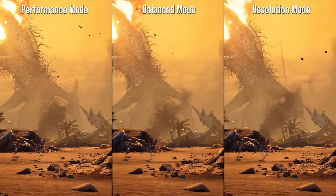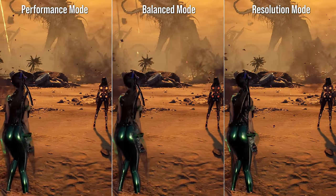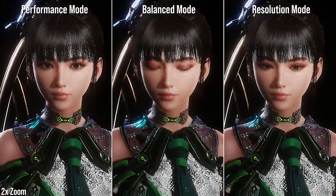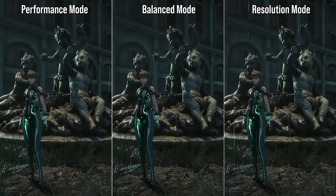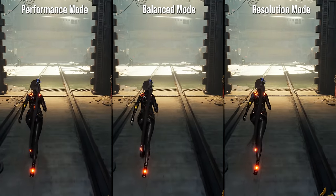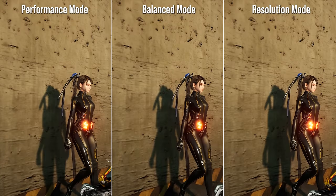To put this into perspective, let's jump to comparisons between all three modes. The performance mode runs at a native 1440p with a conventional upscale — no reconstruction method — giving you 60fps, and pixel counts show it's typically at a true 1440p most of the time. The resolution mode runs at 4K native at 30 frames per second, with 4K being the typical figure, though I did spot a minor drop to 2070p at one stress point. Notably, the resolution targets of all three modes are the only real visual difference — all other settings are identical, whether it's shadow quality, SSR resolution, textures, or even geometry LODs.